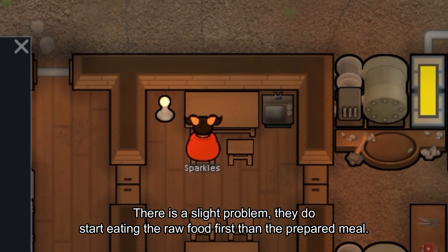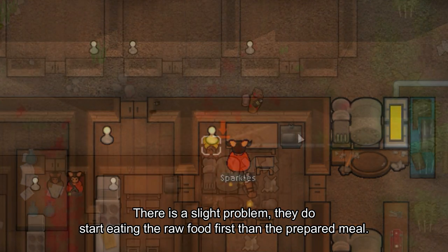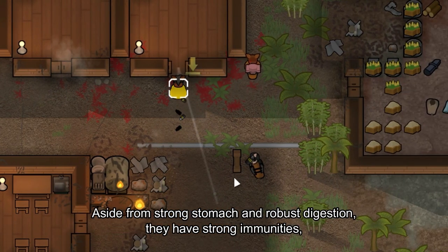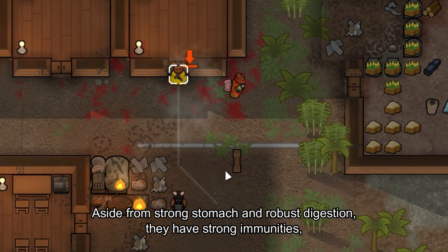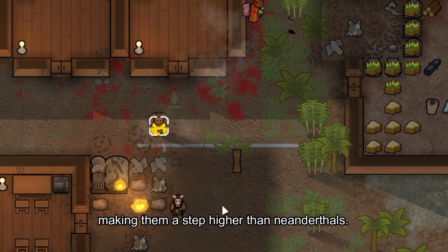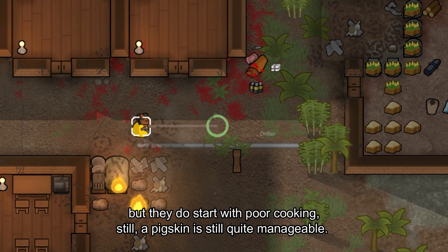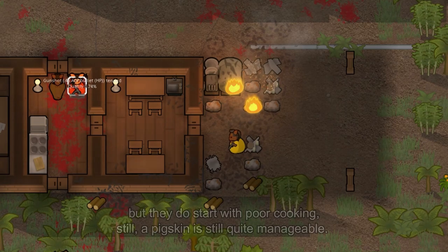There is a slight problem: they do start eating raw food first before prepared meals. Aside from strong stomach and robust digestion, they have strong immunities, making them a step above Neanderthals. With a pigskin at work, trotter hands is just a minor debuff, but they do start with poor cooking. Still, a pigskin is quite manageable overall.